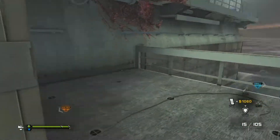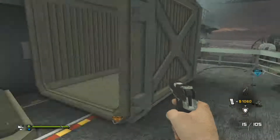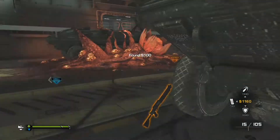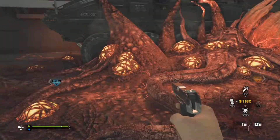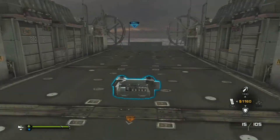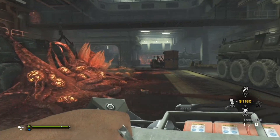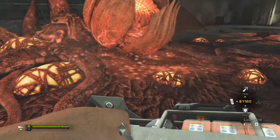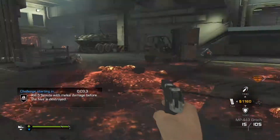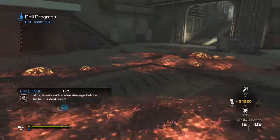So we're going to explore. Just going to grab the drill anyway. This is the first hive, so it's going to be easy. Kill five scouts with melee damage — easy, it's going to be totally easy.